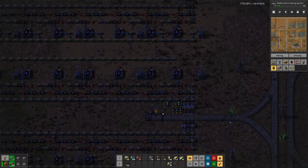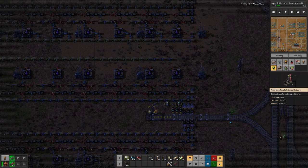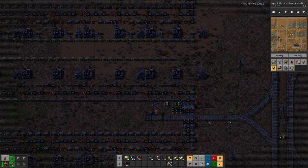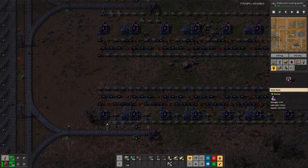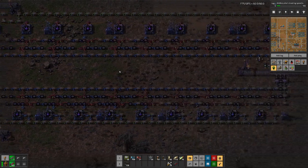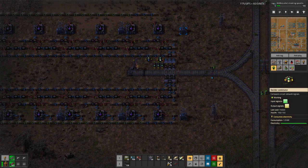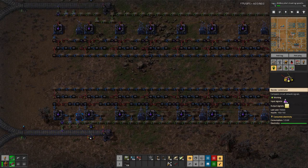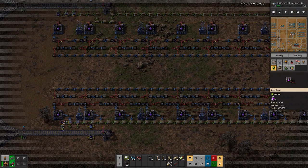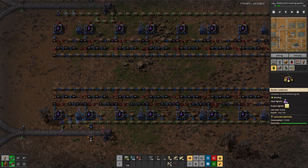Looking here, this station does not accept a train because we have an output signal here, but only 600 in storage.